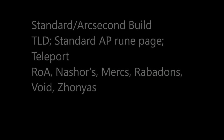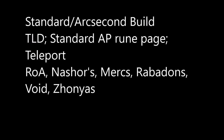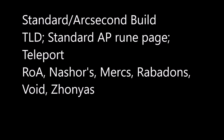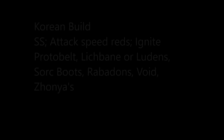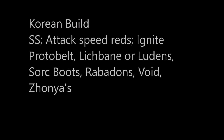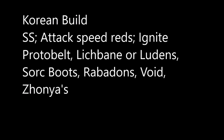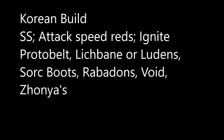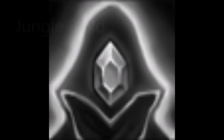If you don't play Diana, here are two quick cookie cutter builds for mid. There's Thunderlords with a standard AP rune page, taking Teleport, going Rod of Ages, Gnash's Tooth, Merc Treads, Rabadon's, Void Staff, and Zhonya's. There's also the Korean build where you go Storm Raider's Surge with attack speed reds, take Ignite, and usually go Protobelt into Lich Bane or Luden's, Short Boots, Rabadon's, Void Staff, and Zhonya's Hourglass. You start Doran's Ring on both. If you want to be jungling Diana, I suggest building a small funeral pyre in remembrance for the spirit of the spectral wraith.